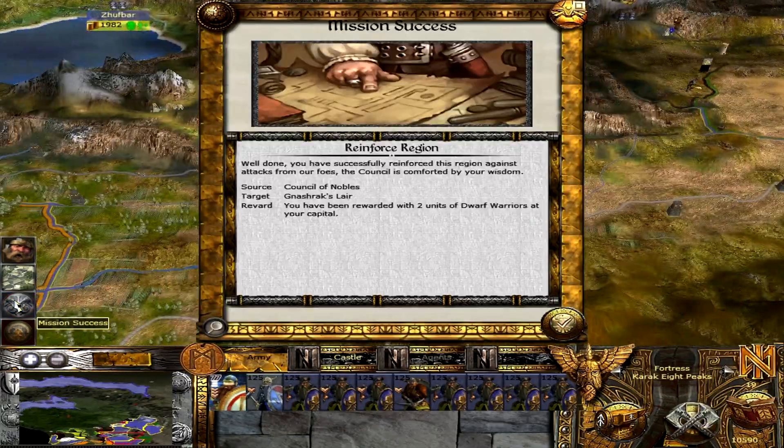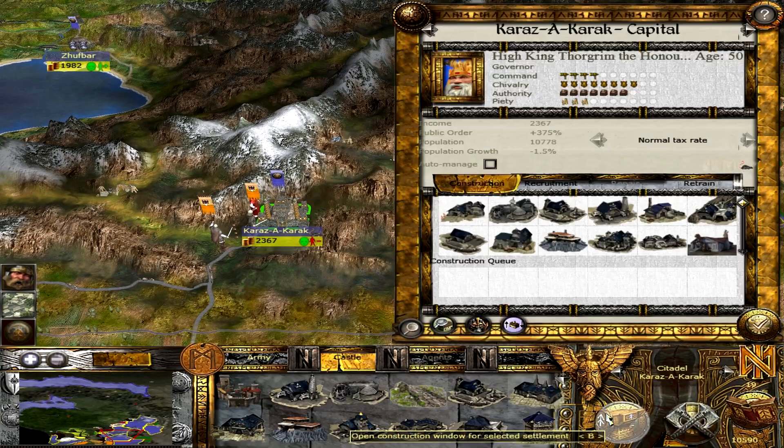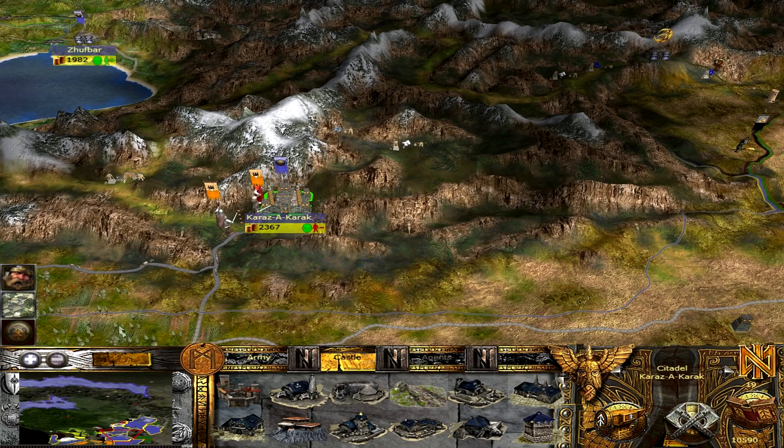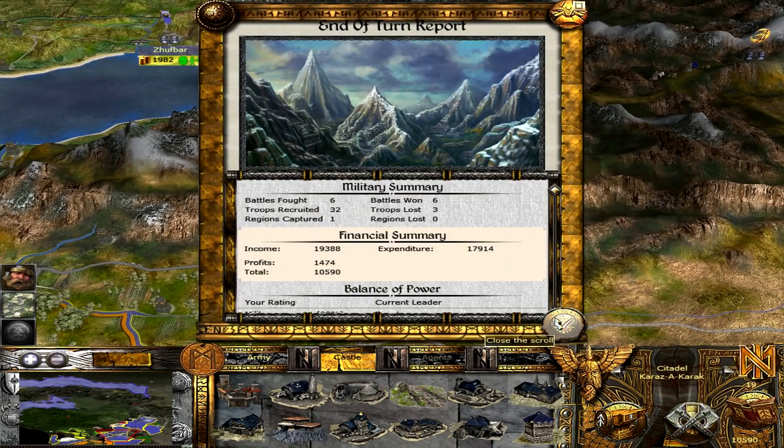Mission successful! Oh yeah — we've got two units of Dwarf Warriors. Two free units of Dwarf Warriors, lovely. I want them to attack me just so that we can fight them, because I can't fight them in the field now, which is a bit upsetting.